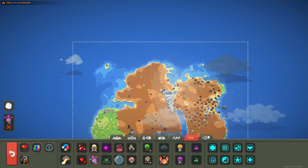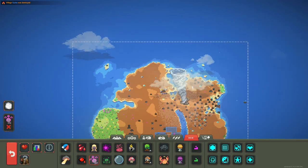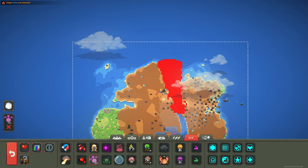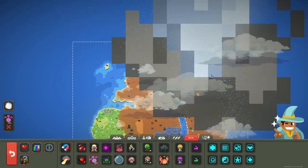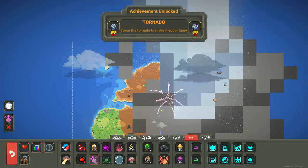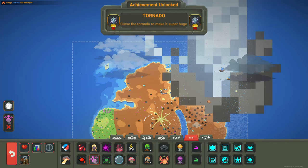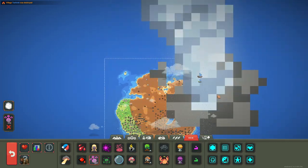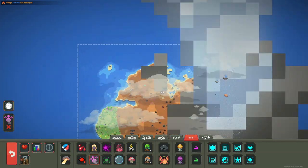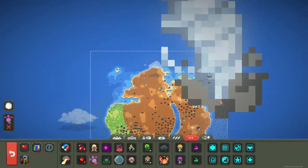It's the first time I'm seeing a tornado just wipe everything out. It's going down - please be big! Can I pause the game and make it grow like crazy? Let's see how big this thing can get. I need to make it super huge to unlock the Tornado trait.